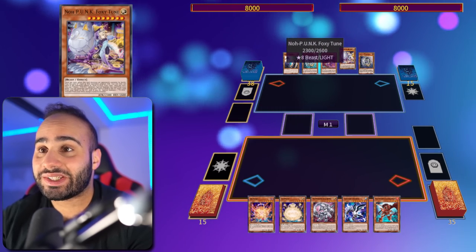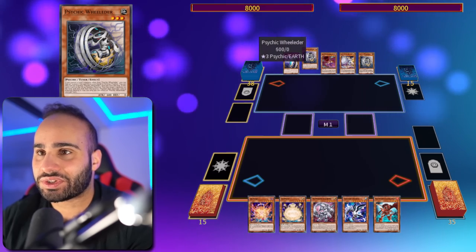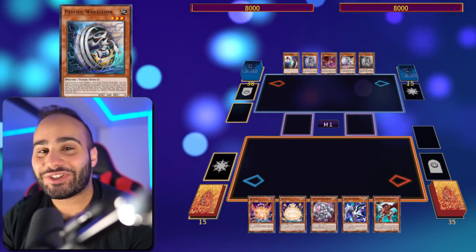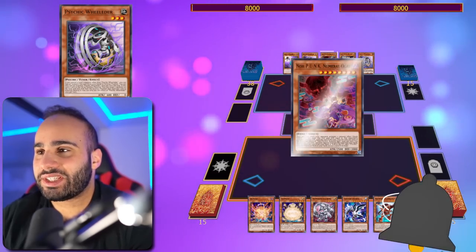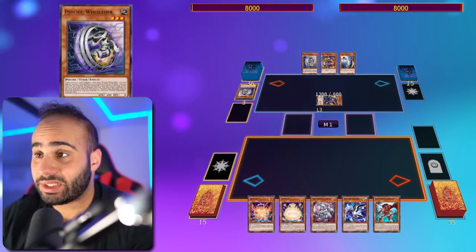There is the starter, there is the extender. So even if there's a hand trap, it doesn't matter. There are two other extenders and also just a second wielder that's going to be a discard fodder. Let's jump right into this video as soon as I ask you guys to smash the like and subscribe button, and now let's get right into it. Obviously I'm going second. My opponent is going to be starting with the Ogre to search the Ziamin and then Foxy Toon Effect, which is actually a misplay.